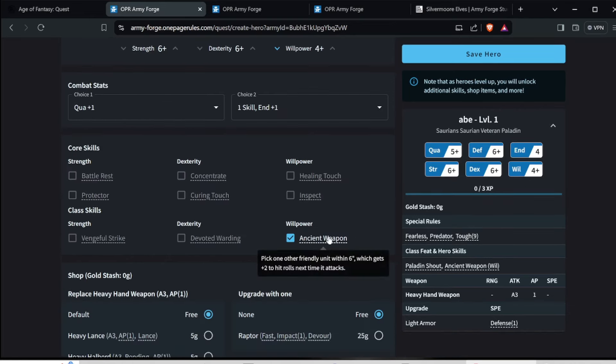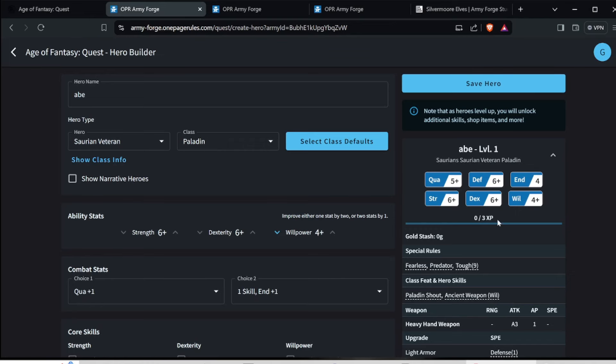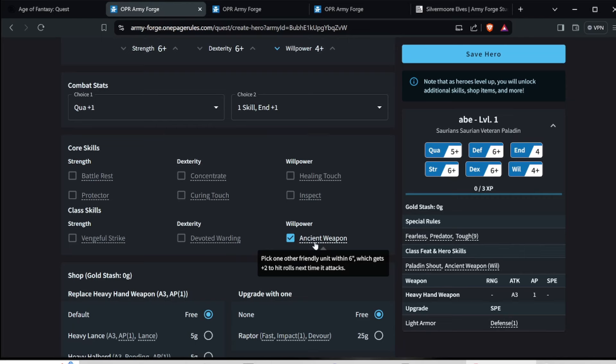You get an ancient weapon here. This is the willpower, because as a Paladin you want your willpower to be boosted up so that you can do this ability: pick one other friendly unit within six, which gets plus two to hit rolls the next time it attacks. That's all their attacks — plus two to hit rolls. So if you're quality five, now you're quality three. That's really good, although it only happens fifty percent of the time since your will is still only four-up. It gave you light armor to bring your defense to five as a default.